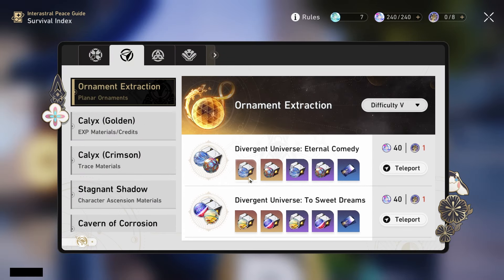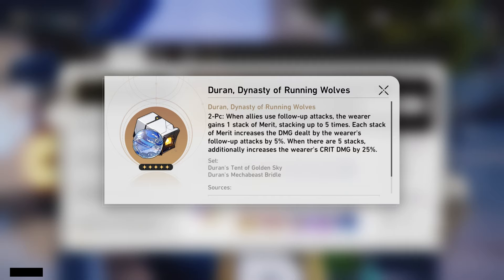For the planar ornaments, the best one is actually going to be the new Durant set. You don't even need to run another follow-up character with her for this to work — since the stacking condition includes her own actions and not only other allies, her counters count toward it. Her whole playstyle is based off counters, and her counter is considered a follow-up attack, so you just need to get five counters, which is very easy. If you are running her with another follow-up character such as Aventurine, it's even easier to stack. When fully stacked, you get a 25% increase to follow-up damage and a 25% crit damage increase, which is very, very good.